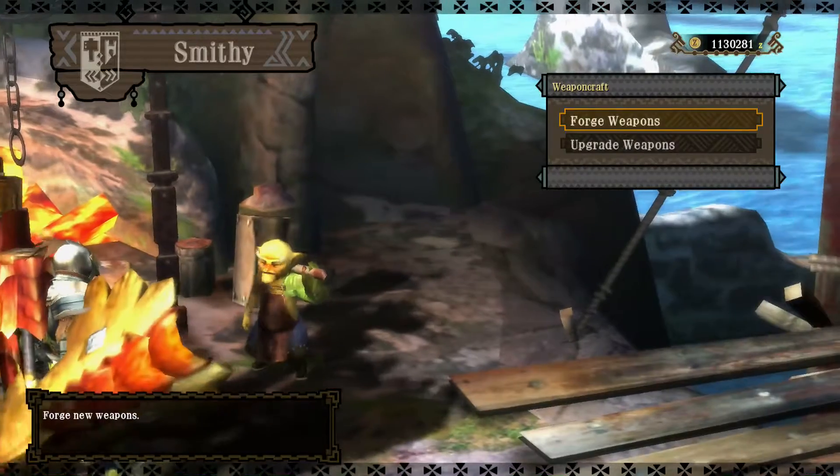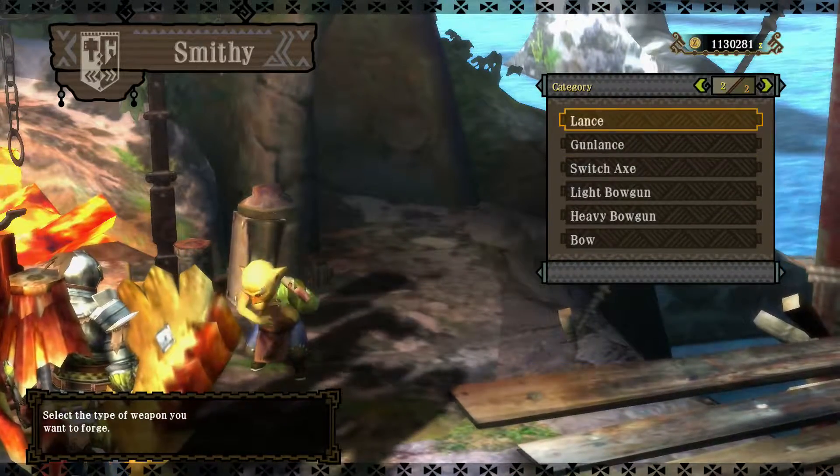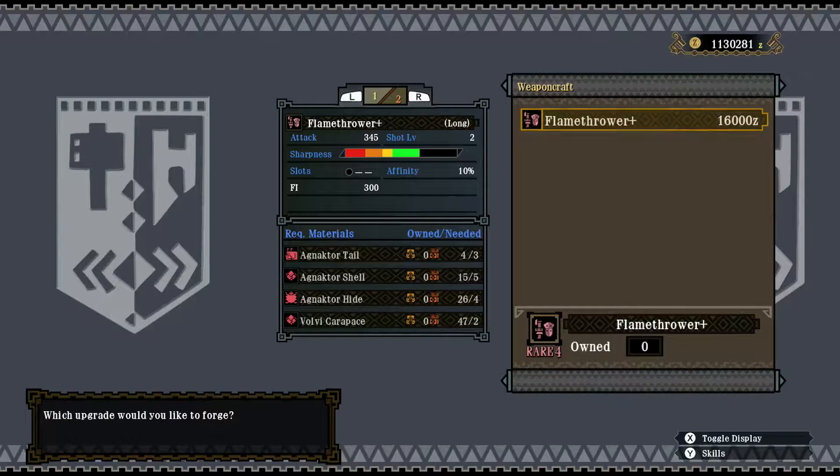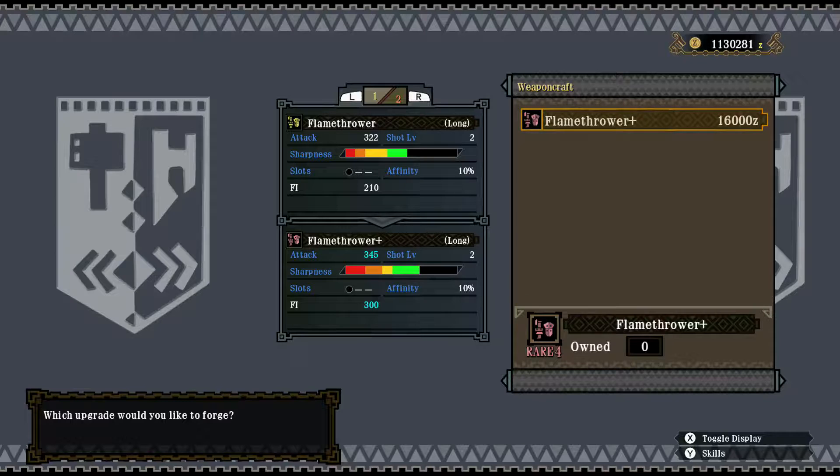Weapon to upgrade — the weapon of choice is the Flamethrower Plus. Stats-wise, we'll have an increase in raw damage, increase in sharpness, and increase in fire elemental damage.